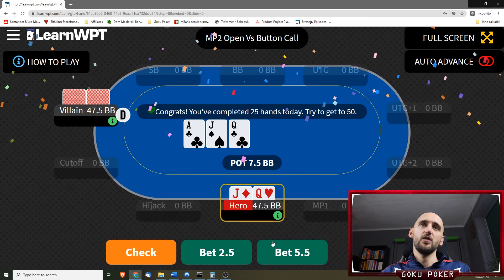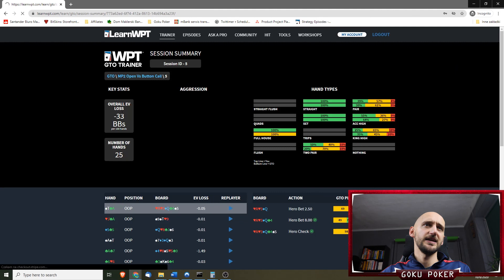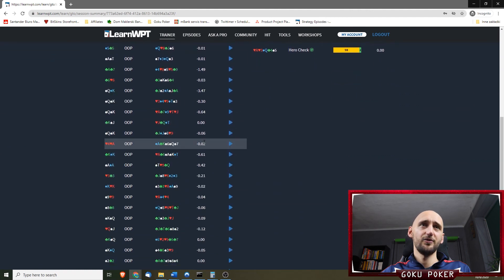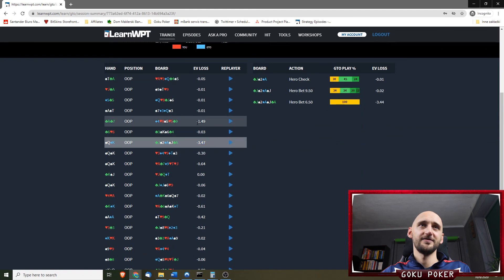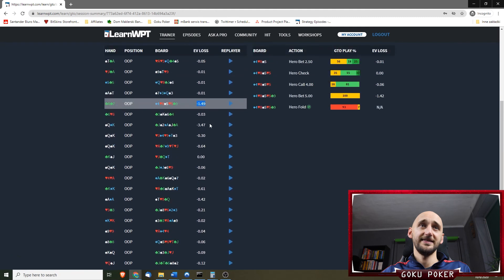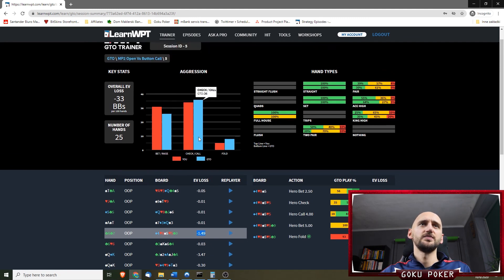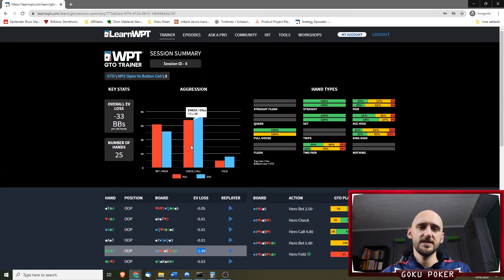We've played our 25 hands today — let's see the EV loss. As you can see we are minus 33 big blinds of EV loss. If it weren't for this terrible hand and this other slightly worse hand, we would be at an amazing overall EV loss. But oh well, what can you do. We are getting our checks and calls almost right, at least during this session. We should be folding more though, and betting or raising less. Thank you so much for watching — if you stayed this long please leave a comment 'GTO'. If you're not subscribed already please do so, and I'll see you guys in the next one. Bye!